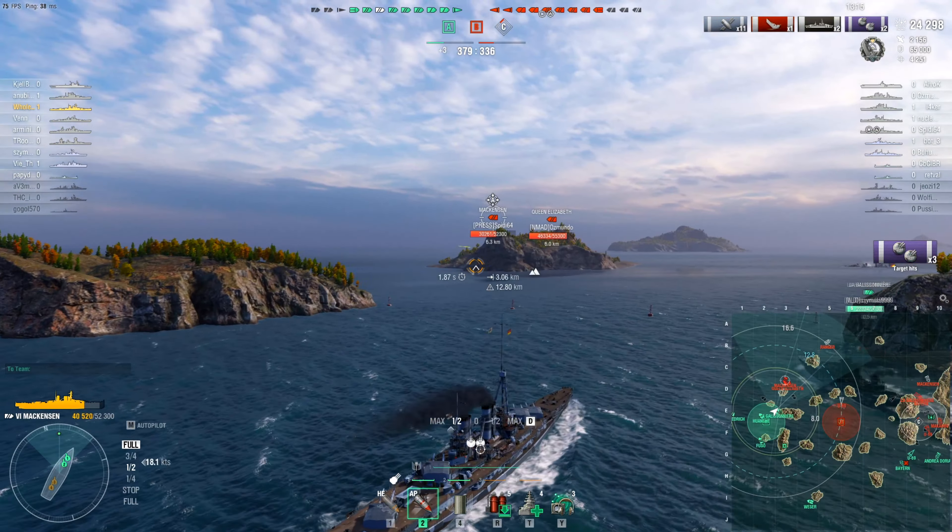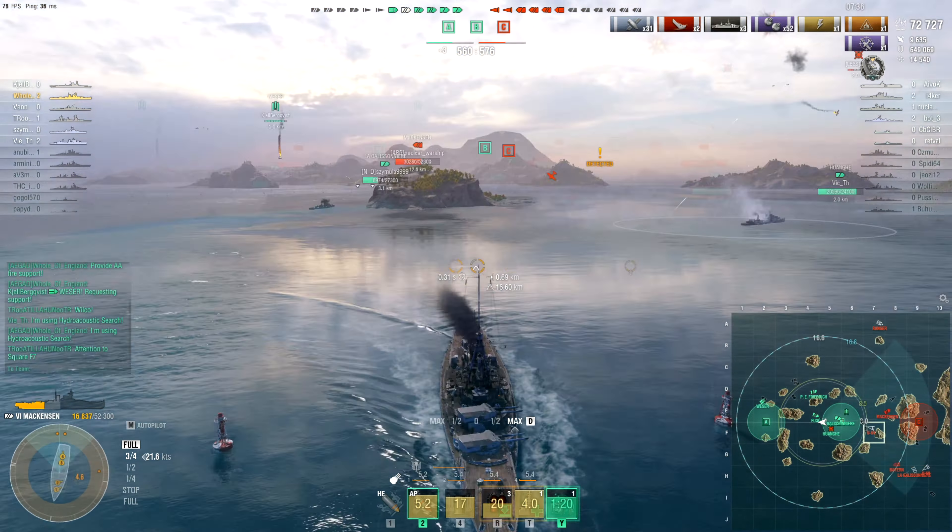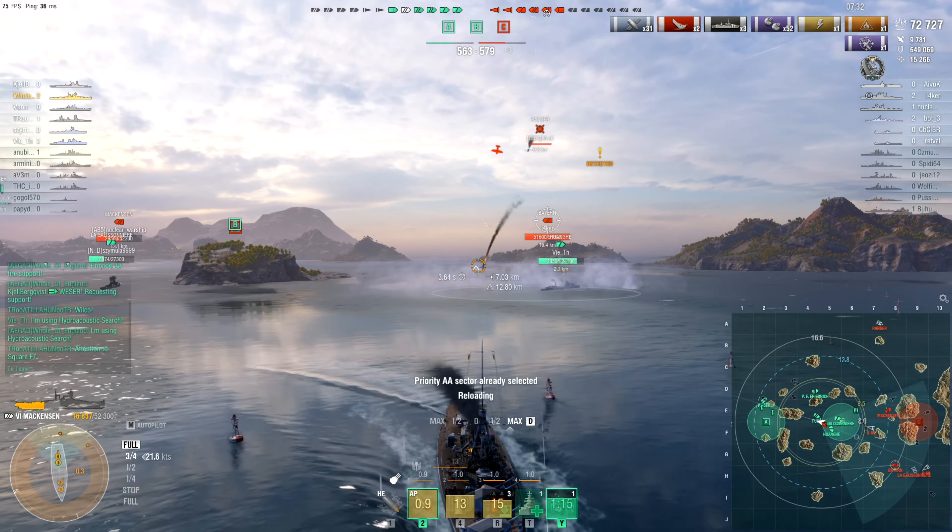We have a single repair party left. A submarine is going for us, so I'm going to drop depth charges where they were last spotted. We have rocket planes coming in as well, so I'm going to repair just to remove the lock and then start turning away. I don't really want to be taking damage from the enemy Bayern, so I'm going to start kiting away - there's no need to overextend here. I'm going to wait for support from our Fuso since they have significantly more HP.